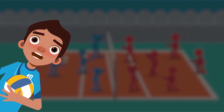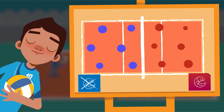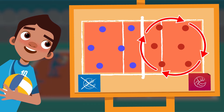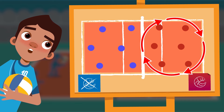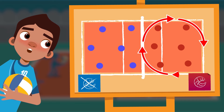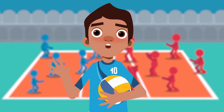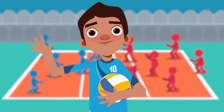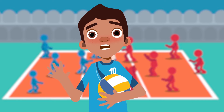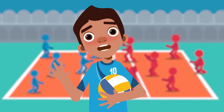Here's one more rule you should know about. Players rotate clockwise one spot after the ball has been served. Look at the whiteboard. This team has won the serve, and now they should rotate positions. Well, friends, the game is about to begin. Wish me luck. I hope you like this sport as much as I do. Come on, let's play.